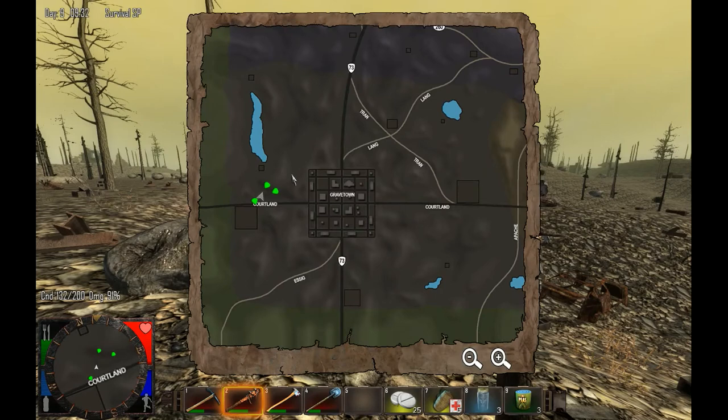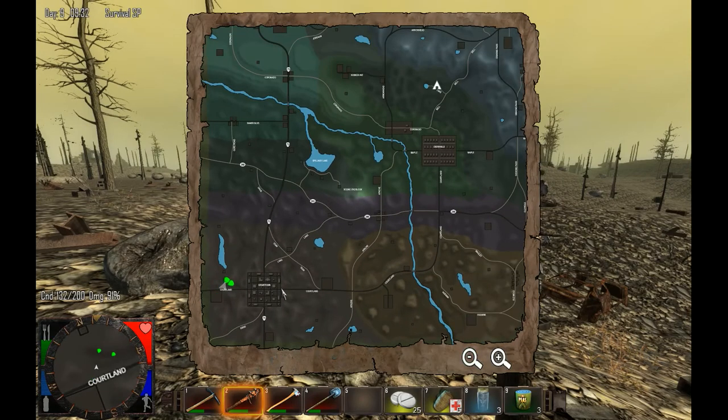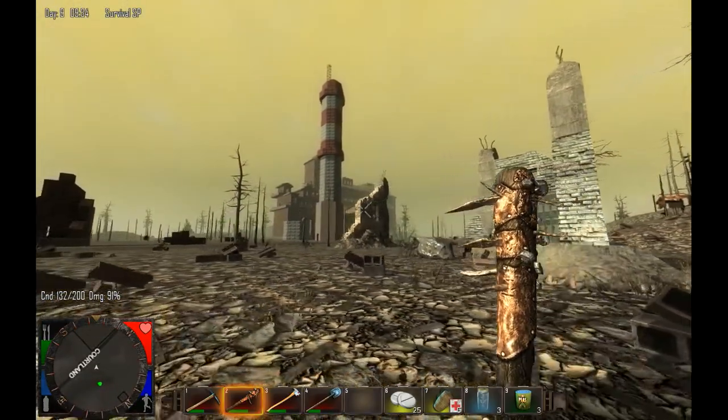Let's pull up our map and take a look. We'll see that the Wasteland biome is in the southwest of the map and it's dominated by the cityscape of Grave Town — it's actually a ruin. It also has the only two factories in the game at this point in time, one here, one here, and if we look around behind me you can see the factory there.